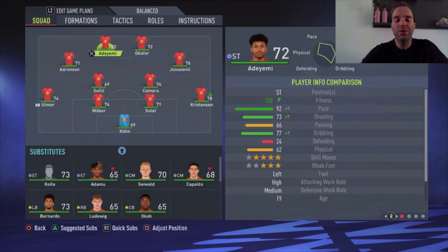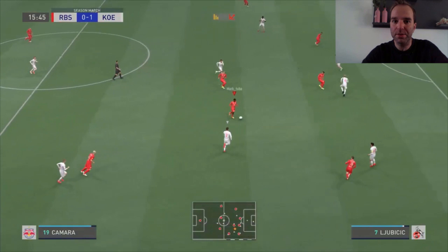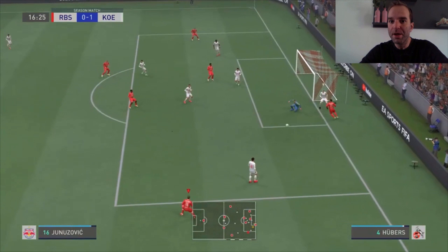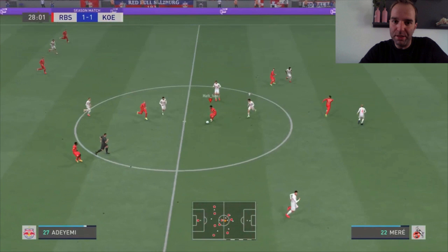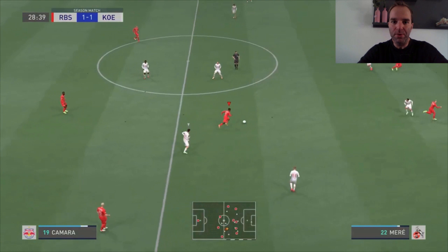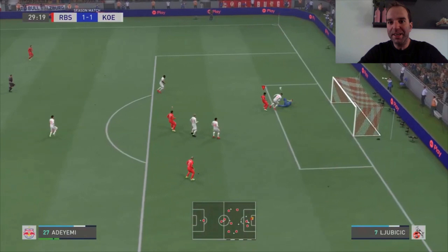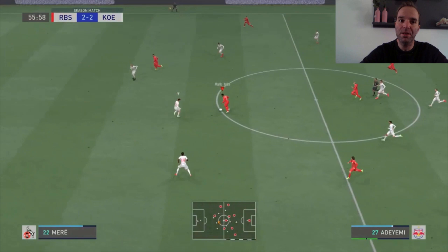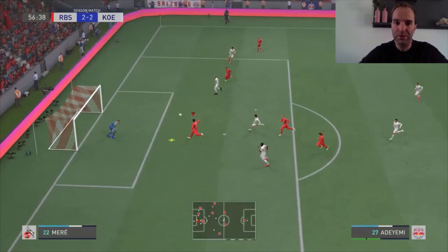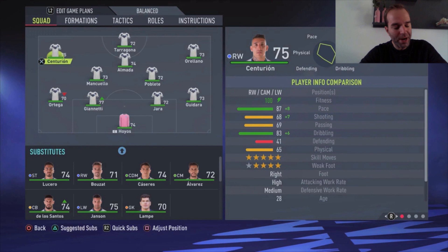That's it for the Red Bull Salzburg setup. Here are some goals scored with this team. Christensen on the right side passes to Kamara, who runs forward. The ball gets blocked by the goalkeeper from Okafor's shot, but with balanced defensive style the players press quickly, we win the ball back and score. Then another goal: Kamara on the ball, finds a pass around the opponent's midfielder to Adeyemi. The goalkeeper blocks it but Okafor gets it and scores with his left foot. In the second half, Adeyemi passes to the right side to Junozovic, who crosses to Adeyemi making a great run — and there's the goal.